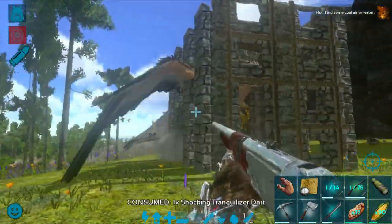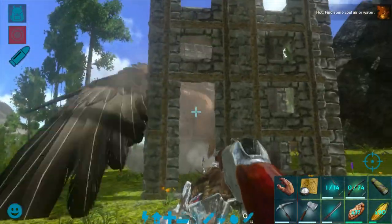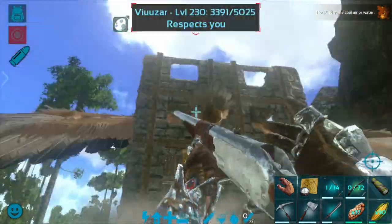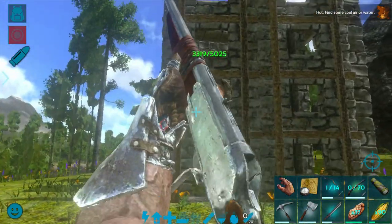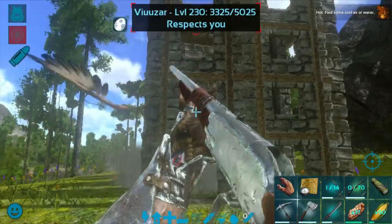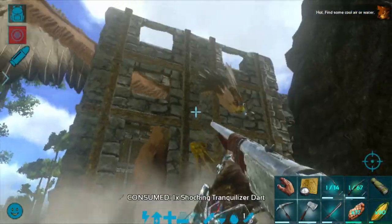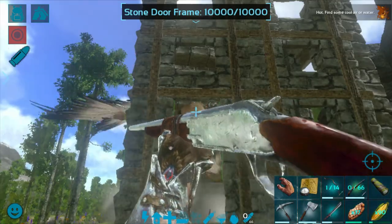I have to be fast — I believe this structure is going to break. Oh my god, if she escapes she will definitely kill me. It doesn't matter where I hit — the torpor is at 15,000 and it's dropping fast. I need maybe 15 more darts to bring her down. Oh my god, it is taking so much time.